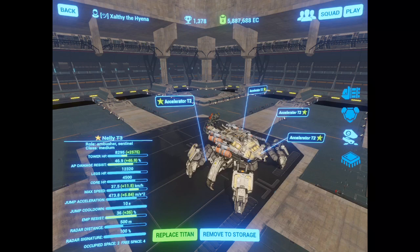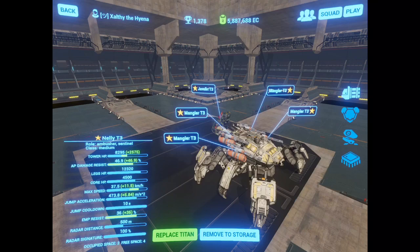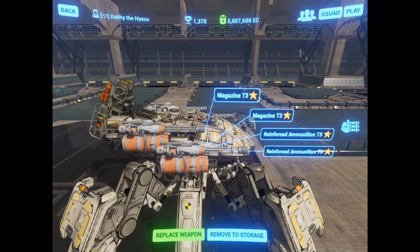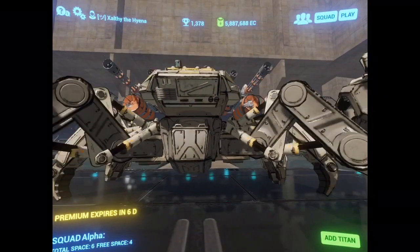I'm rocking accelerators for this build to be somewhat agile and able to move around. And 10 points to Gryffindor if you guess what I'm rocking on the electronic countermeasures suit — because Fulgur is still the best weapon in the game. On these specific Manglers I'm rocking double magazines and double reinforced ammunition, because that's currently the best DPS build for Manglers.